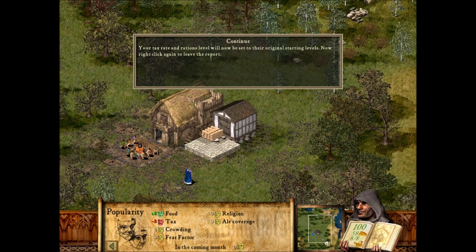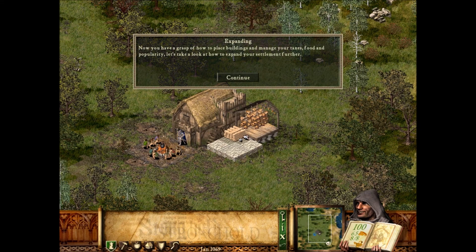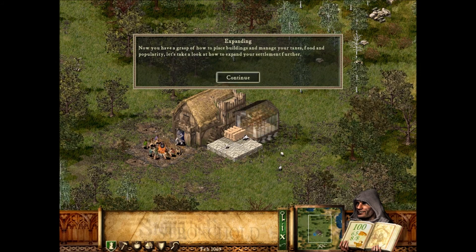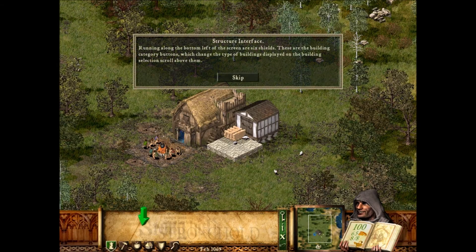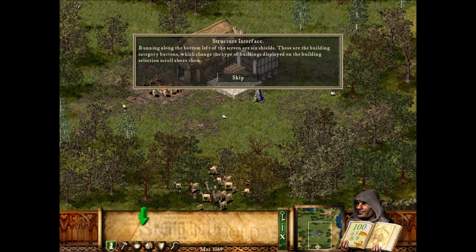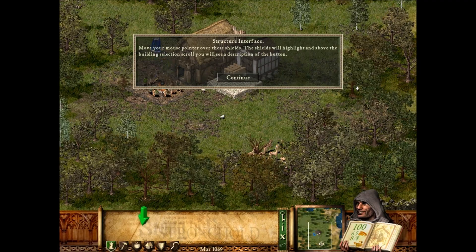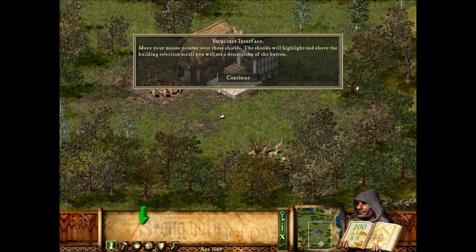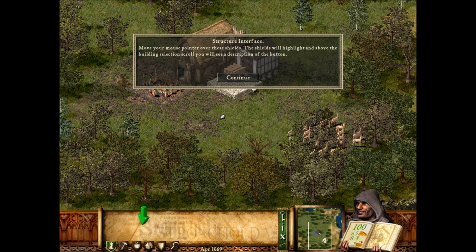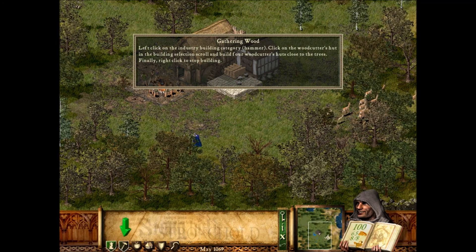Now right-click again to leave the report. Now you have a grasp of how to place buildings and manage your taxes, food, and popularity. Let's take a look at how to expand your settlement further. Running along the bottom left of the screen are six shields. These are the building category buttons, which change the type of buildings displayed on the building selection scroll above them. Move your mouse pointer over these shields — the shields will highlight, and above the building selection scroll you will see a description of the button. Left-click on the industry building category.